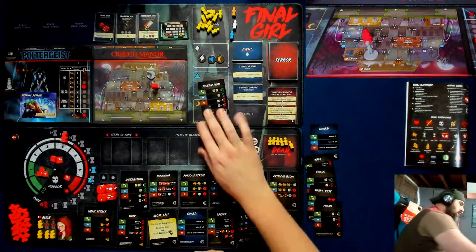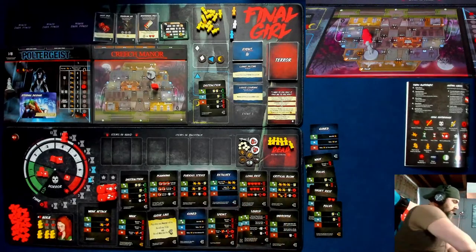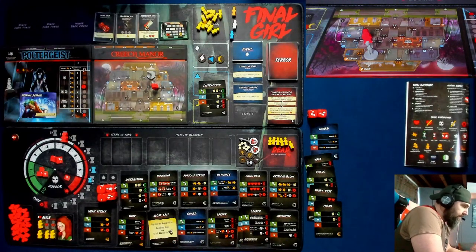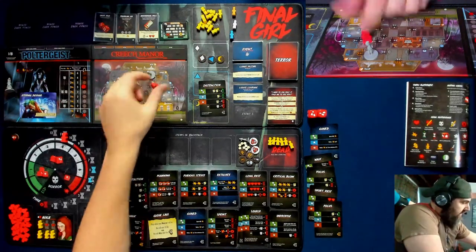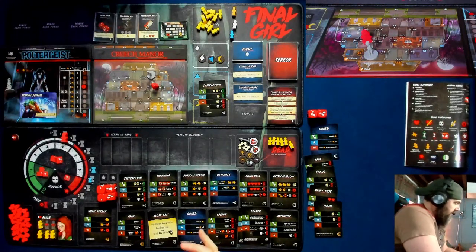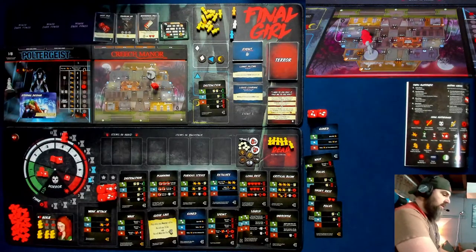Distraction — we're back to the action phase. I could discard four cards to get down two in horror level and get two time back. I honestly don't hate it — this guy, I'm just going to be doing guards for the rest of this game, I think.